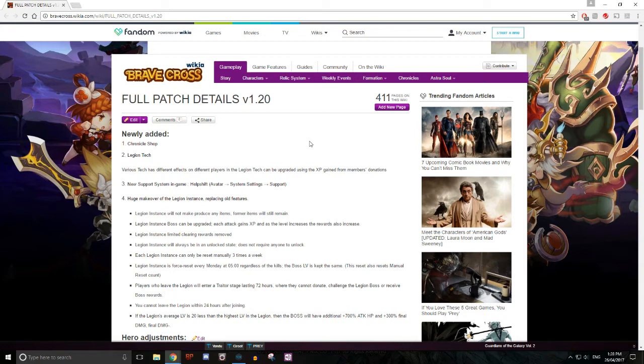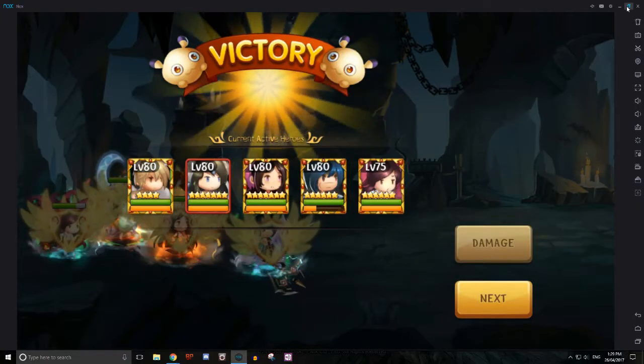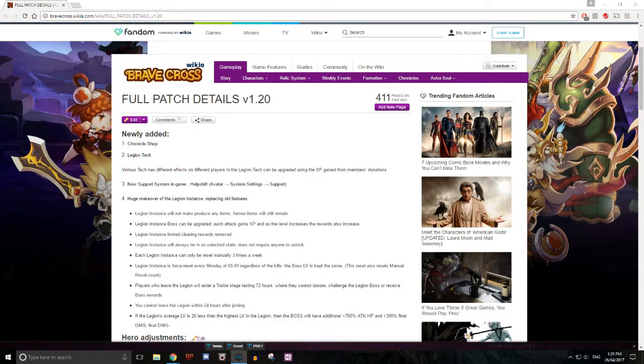Various tech has different effects on different players and the Legion Tech can be upgraded using EXP gained from members. Number three is the new in-game support system — you go to your avatar, go to system settings, then go to support. It has always been there but it wasn't working at all, so at least now it's working. I don't know how good their response time will be, but hey, at least they're trying.